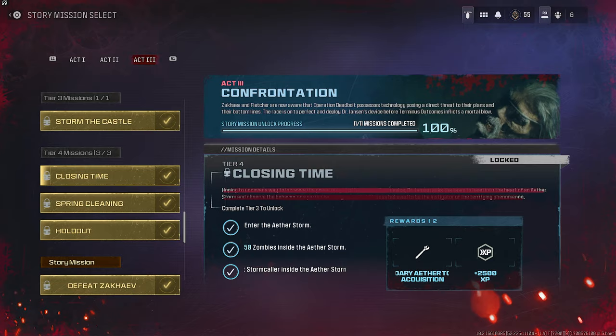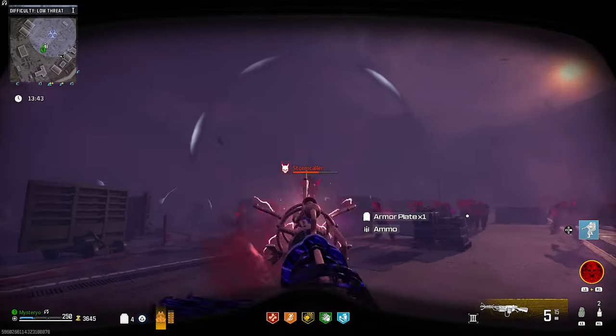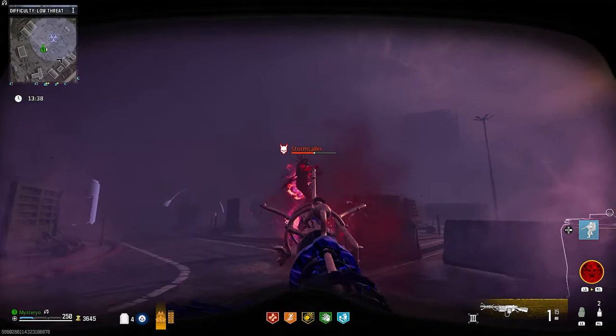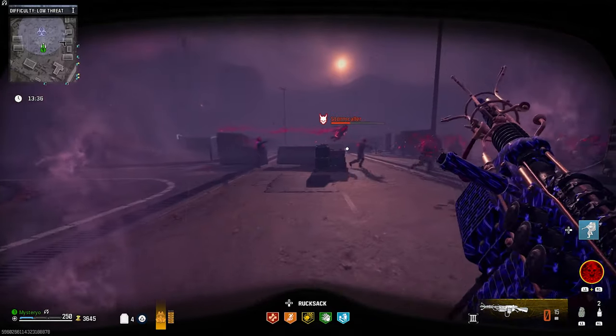Keep in mind that will put the recipe on a 48-hour real-time cooldown, and do not forget to reactivate your Closing Time mission. Since the Stormcaller is above Disciple, their elemental weakness is electricity, so the Wunder Waffe deals extra damage — a little ironic, isn't it?